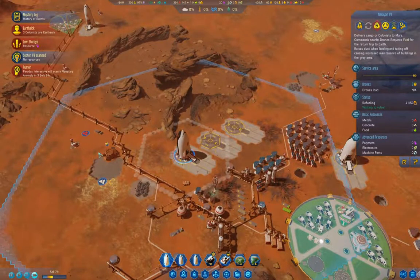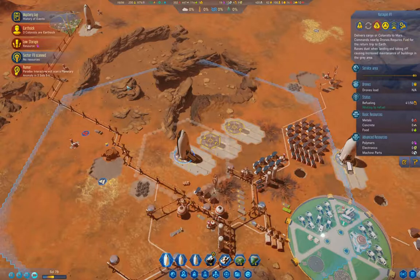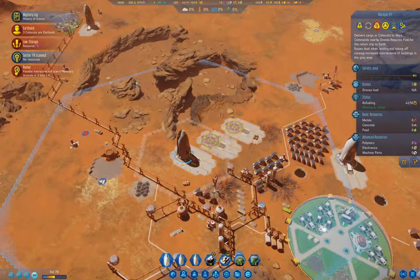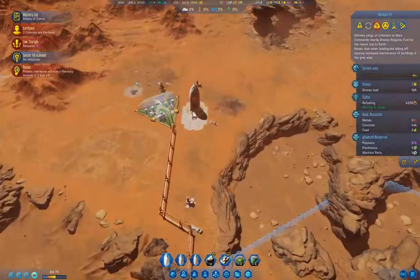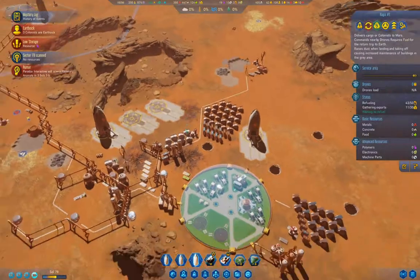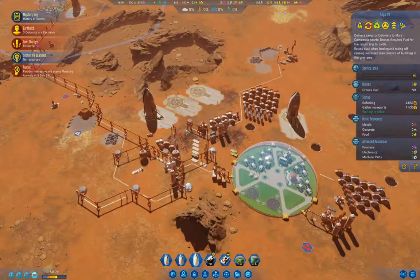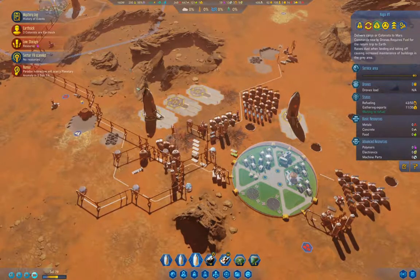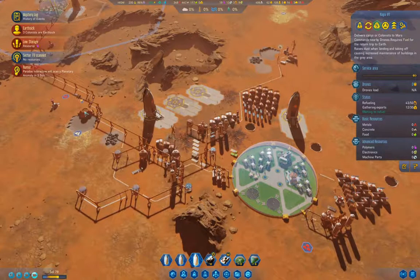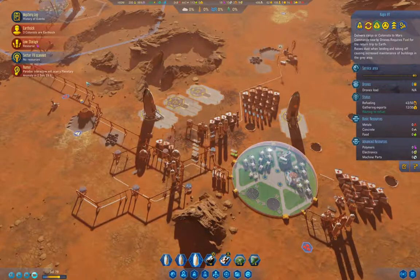That rocket is just about fueled, so I'll launch it right away. Then we'll go and see if we can make some progress on something else. That rocket hanging out longer collecting more rare metals will certainly help the funding situation. We're not quite dead in the water yet.